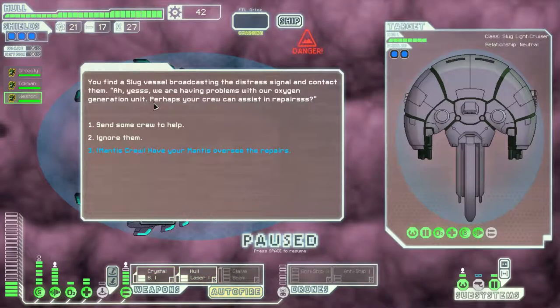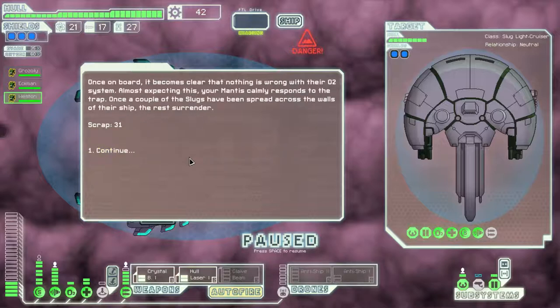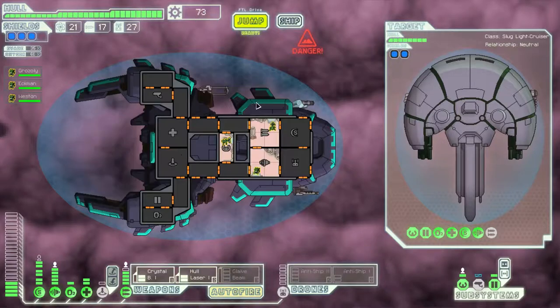You find a slug vessel broadcasting a distress signal. They say: 'We have been having problems with our oxygen generation unit. Perhaps your crew can assist us.' We'll have our mantis oversee the repairs — so we're sending over a saboteur. Once on board, it becomes clear that nothing is wrong with their oxygen. Your mantis calmly responds to the trap. Once a couple of the slugs have been spread across the walls of their ship, the rest surrender. One of my guys apparently single-handedly killed them all. That's funny as hell.